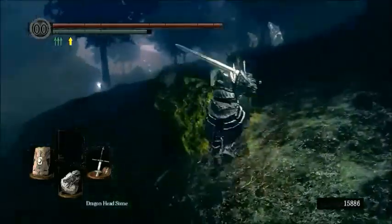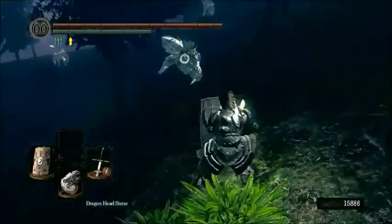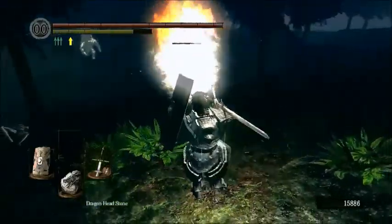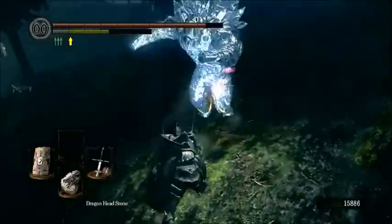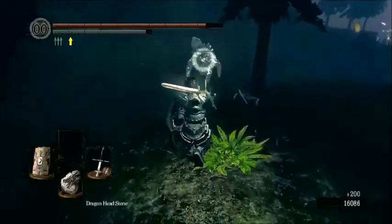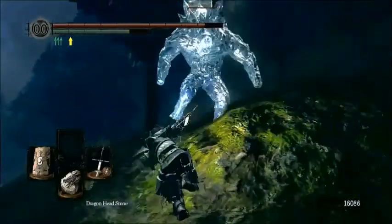These guys barely take damage from this — it takes your full stamina bar. You can see these guys are affected by the Hydra's water projectiles, which is a nice little touch. These guys are the tank enemies found in Seath's place, but we can one-hit the guys in Darkroot Basin, which is pretty nice.